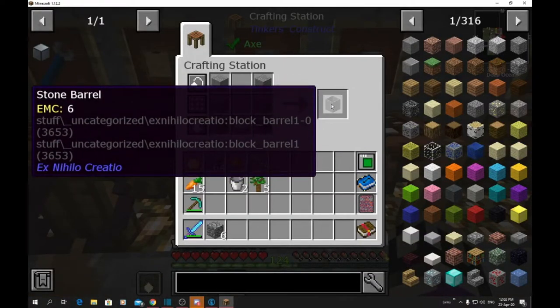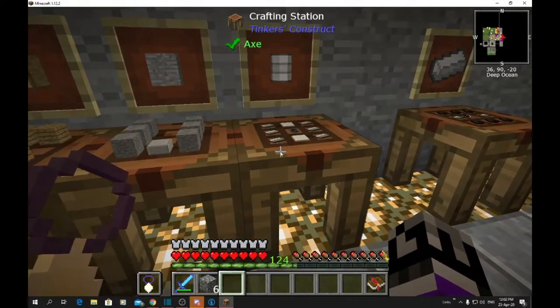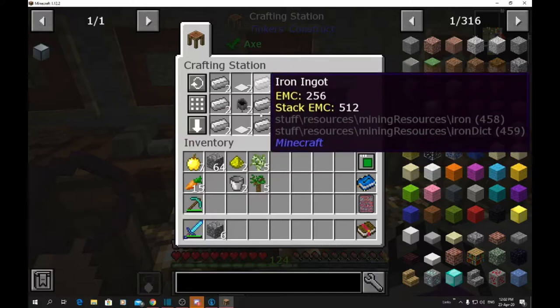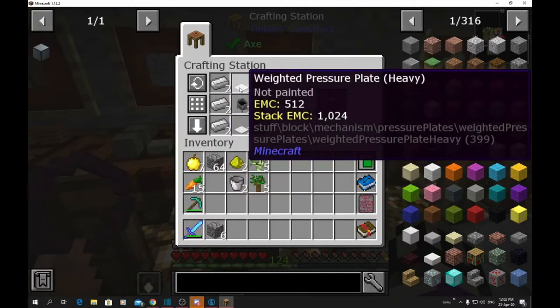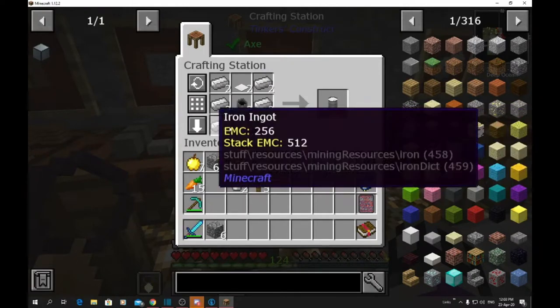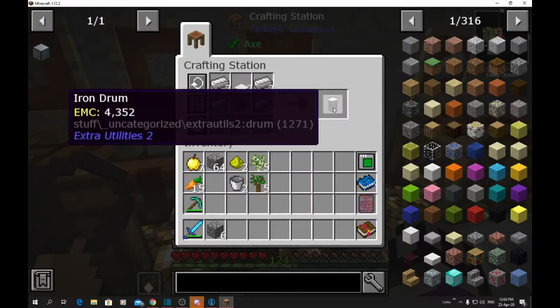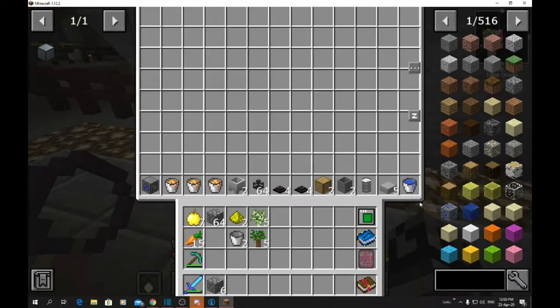The barrel is what you're going to have your lava pumped into from the crucible. The cauldron is probably the most expensive part to make at six iron ingots. The pressure plates cost a bit too, but overall: six iron ingots, two pressure plates, and one cauldron makes you the barrel.